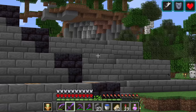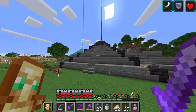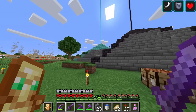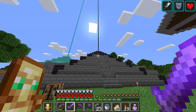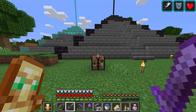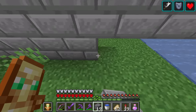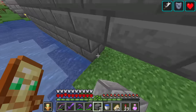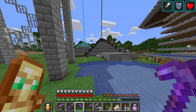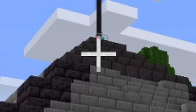That is platform number one — that will be where we're going to put our emerald beacon. I'm going to do two more on the front side and the backside at a lower level. Obviously the netherite beacon is going to be the highest, then the diamond and the emerald, and on a lower level we're going to have the gold and the iron because they're a bit less impressive.